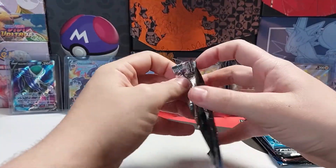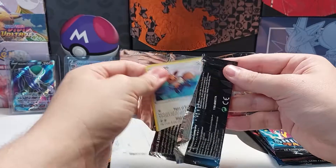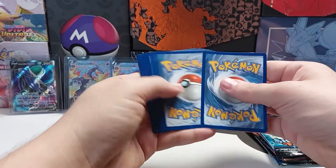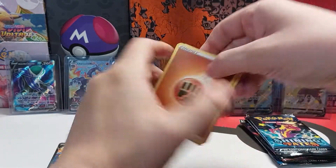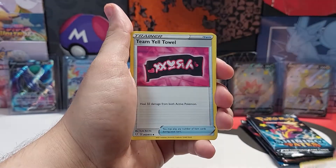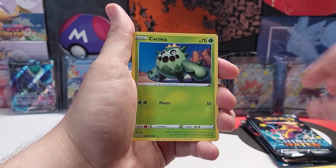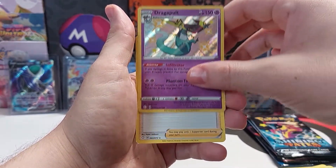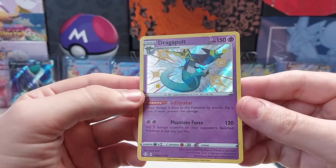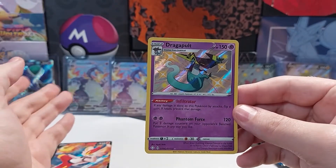Alright, next pack. Honestly, do not care what I pull in any of these now — not after that. Code card. Energy. Dart tricks. Ball Guy. Team Yell Towel. Eevee. Shiny Dragapult — I don't think I have this one. It's actually why I needed more Shining Fates, because I don't have all the shinies. I had the Charizard, but not all the other ones.